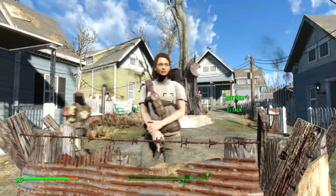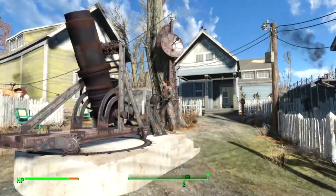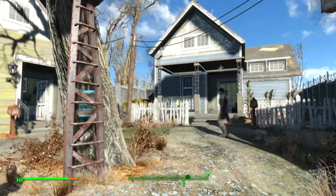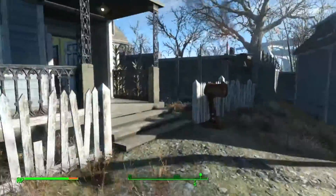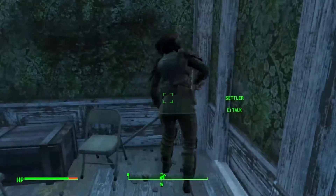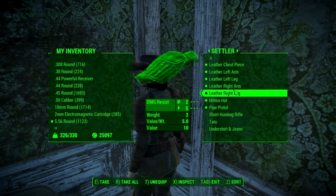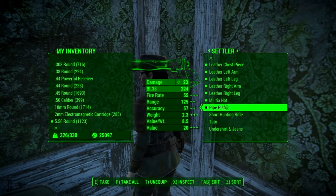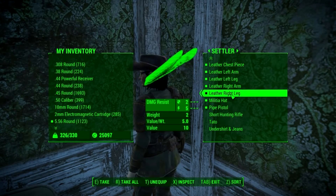The mod gives them different equipment, different accessories, and different weapons as well, which is very important. Some are more powerful if the settler is lucky enough to roll a powerful weapon when the RNG determines which sort of equipment they will have. For example, if we talk to this one, you'll see that she got a pipe pistol and a hunting rifle.